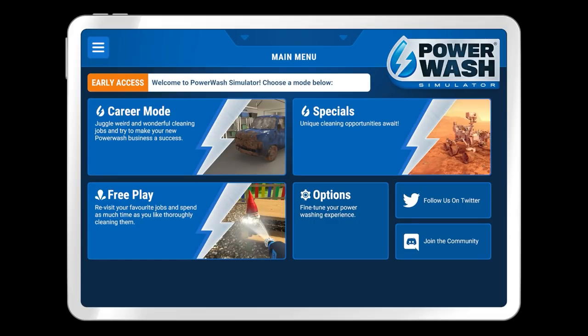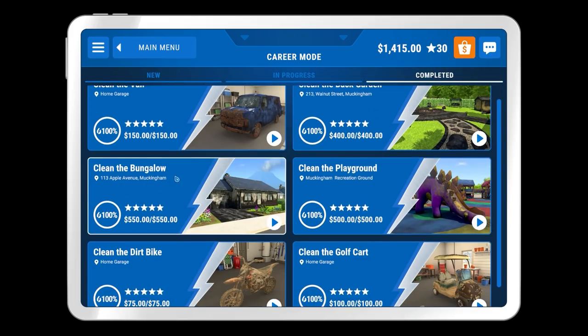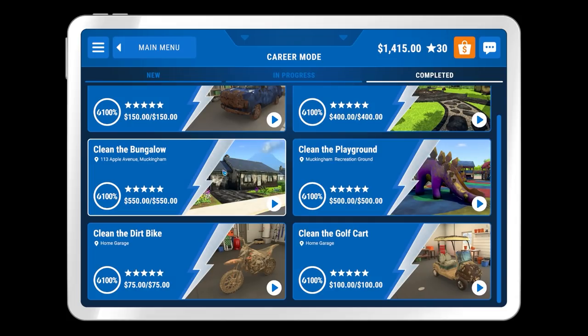Welcome back once again to Power Wash Simulator. In the previous episode we were chilling out in career mode, specifically completing the 'clean the bungalow' mission — probably the most interesting one so far. It wasn't a huge thing to clean but it was quite decent, and being single-storey it was easy to get around. Overall pretty happy with that.